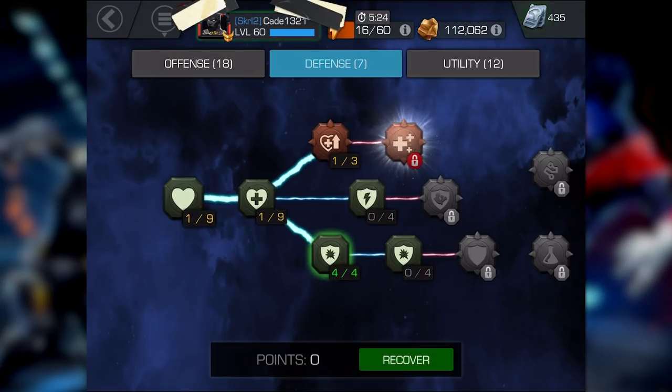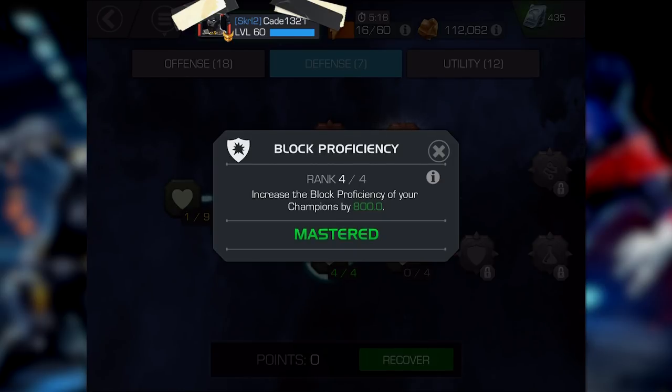Phase two: move over to defense — spec Vitality, Greater Vitality, and max Block Proficiency. As far as defense goes, this is really the essential mastery and is the one that should be maxed. It's going to make all your champs far less squishy and it's going to reward your great play in more advanced content. This way your champs aren't taking any more damage than they need to, and you add far more sustainability to your roster.